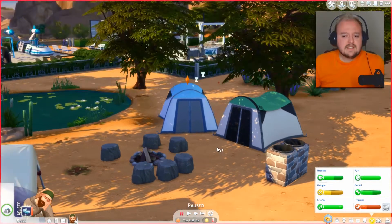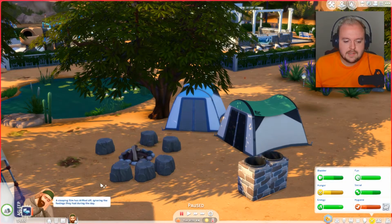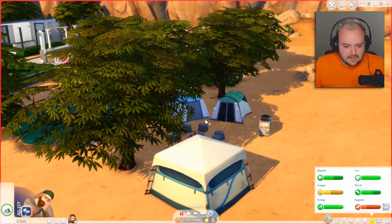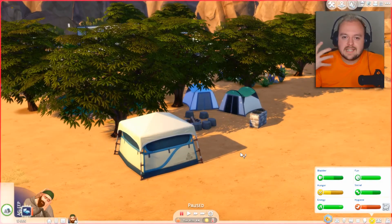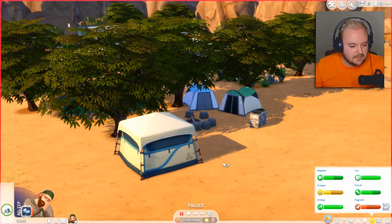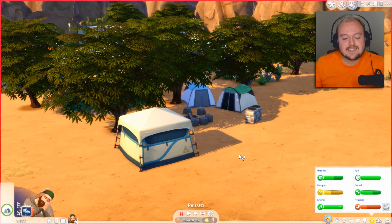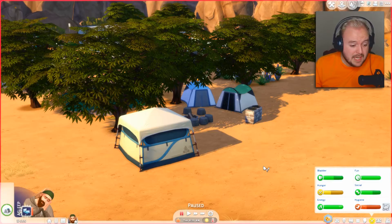We are here still in Desert Bloom Park. Last we left our Sim Lewis Kingsley, he was out here roasting marshmallows, did some fishing and collecting of some items to go out and get some money so we can start building our actual house. I didn't even realize until editing the last video that we have $666 in our bank account, which means we have the devil's number right now, and I am totally into my dark side and I love that number.